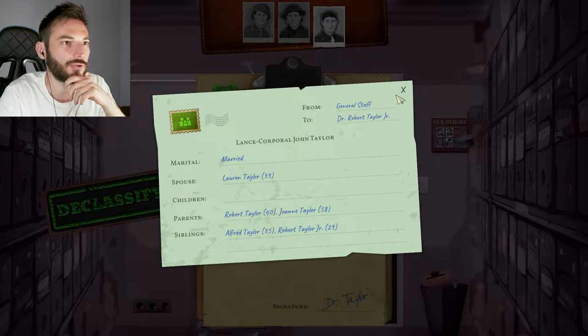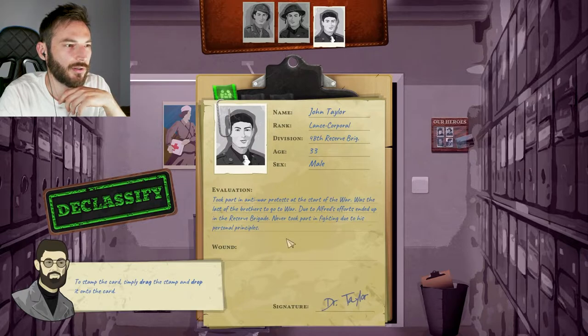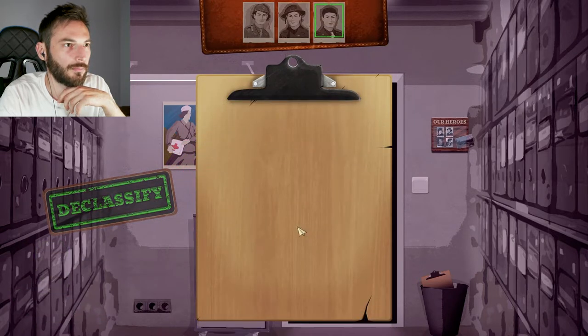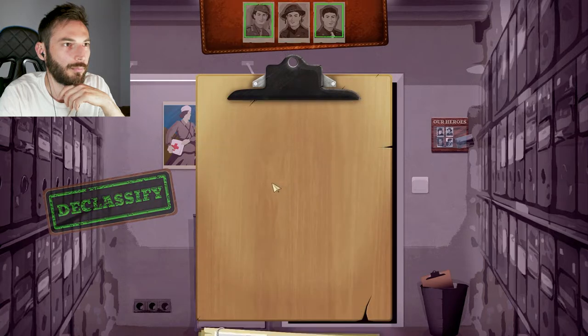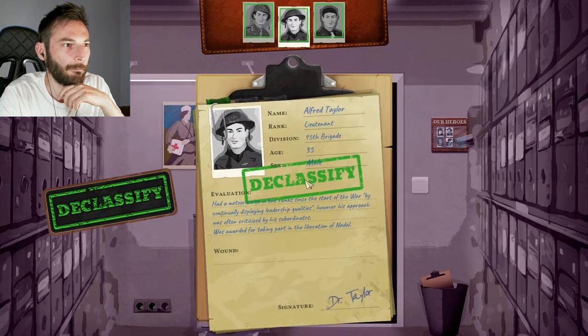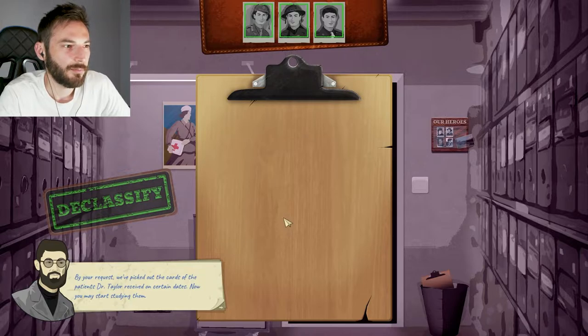Merit. Interesting. Declassify — to stamp the card, simply drag the stamp and drop it onto the card. Boom. Boom. And boom. By your request, we've picked out the cards of the patients Dr. Taylor received on certain dates. Now you may start studying them. They are arranged in chronological order and were split into several reporting periods for your convenience. Good luck.